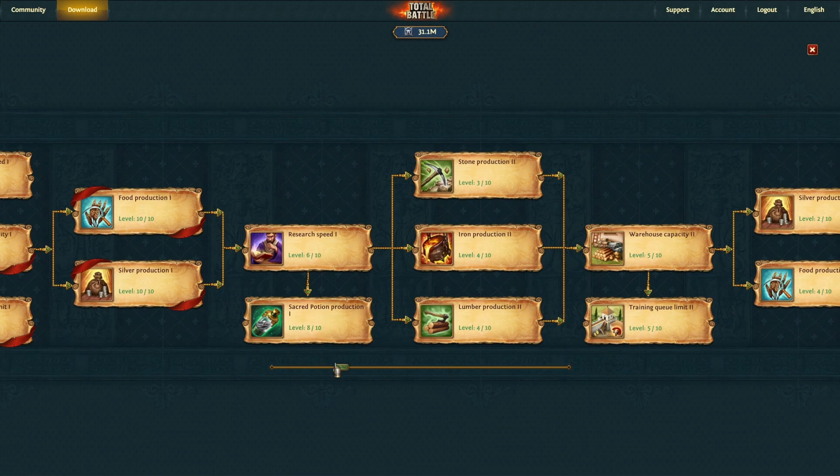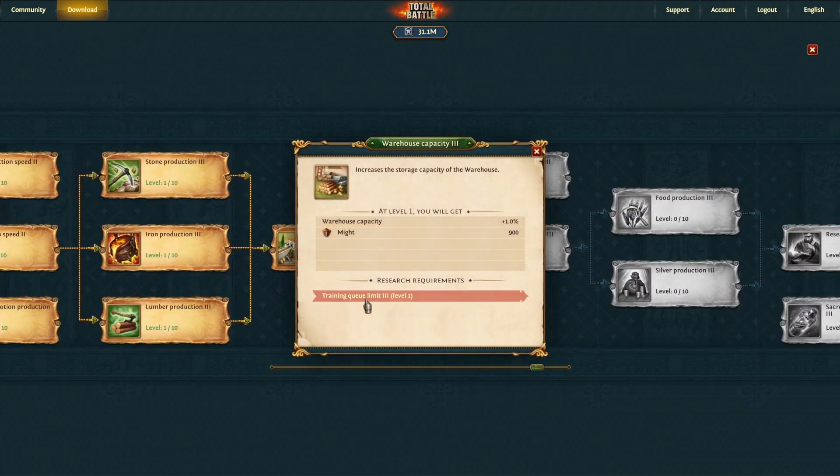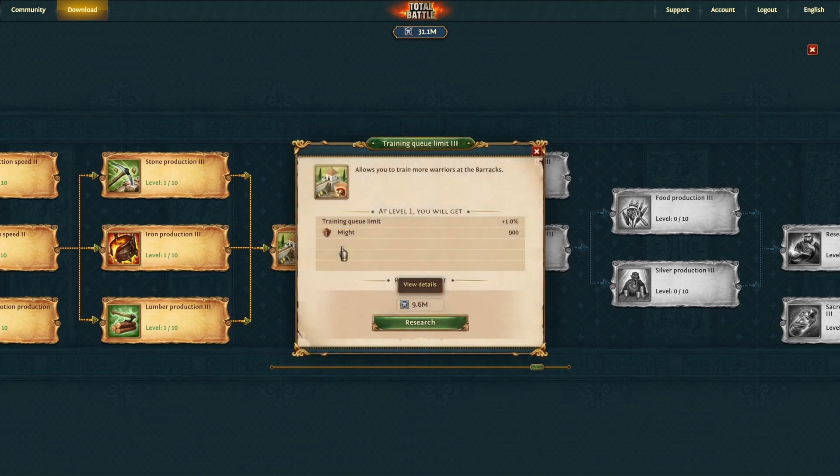It's really up to you how far you want to go — how high do you want to get these sacred potion levels and the different productions. At some point you will reach a spot where it will tell you your training limit queue has to hit level one before you can move on. You can see it's going to cost 9.6 million in valor to get that 900 in might.